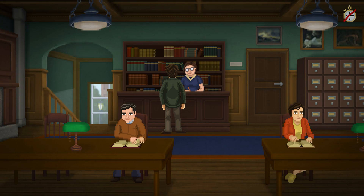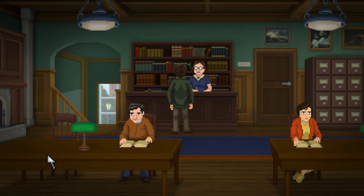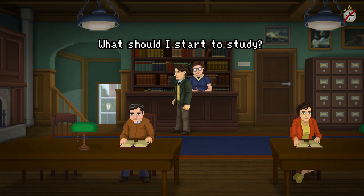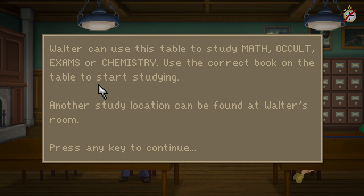Special collection about the... So, in terms of our to-do list: work on the theory papers, study Elements of Algebra, get a student card, study the special collection. Study table. Walter can use the table to study math, occult, exams, or chemistry. Use the correct book on the table to start studying. Another study location can be found at Walter's room.